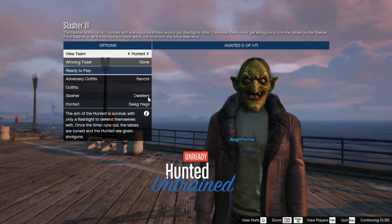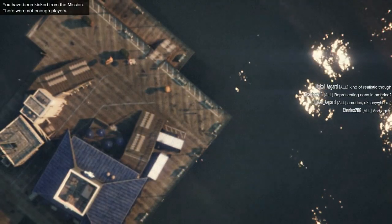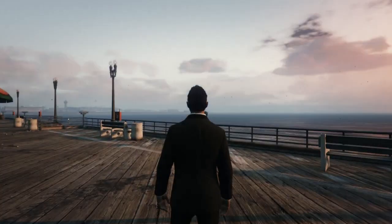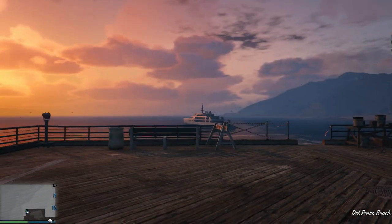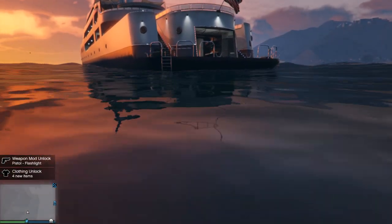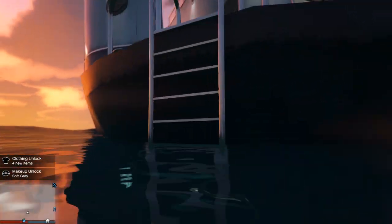Once you are on the loading screen where you can choose your character, you're then going to want to make sure one person backs out. It can be you or your friend, as long as one person backs out so it kicks both players from the game. And once you are back in free mode, you will notice in the exact location where the yacht is in Slasher, the yacht will be spawned in and you'll be able to access it and explore the entire yacht in free mode.